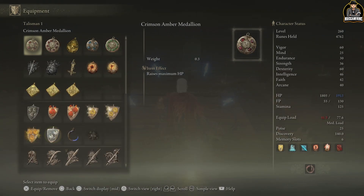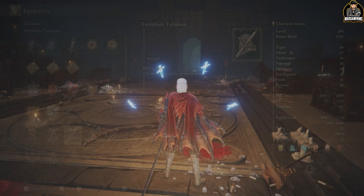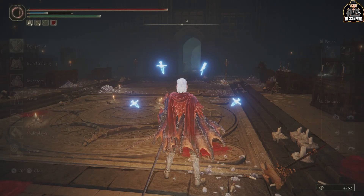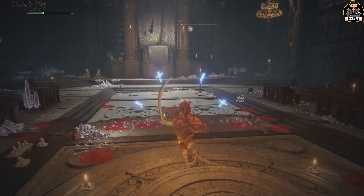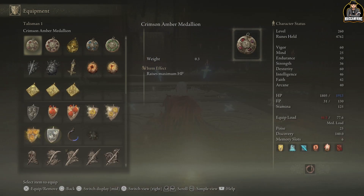Now let's talk about talismans to wrap up. I change my talismans depending on the boss and weapon I'm using. For my current setup focused on chaining strikes, I have the Twin Blade Talisman, and also this one that boosts damage on successive attacks — the more strikes I land, the higher the damage. That combination is incredible for this play style.